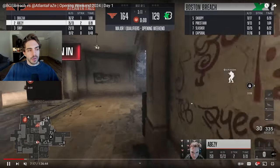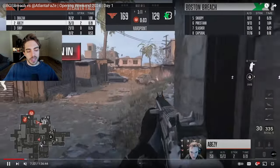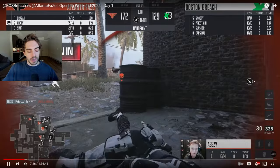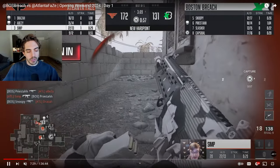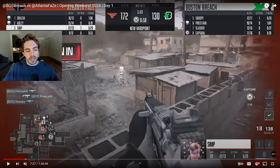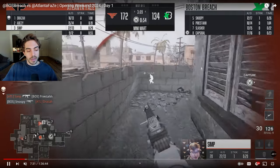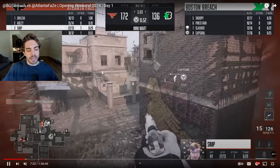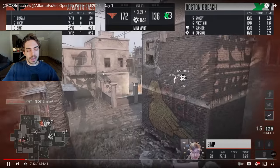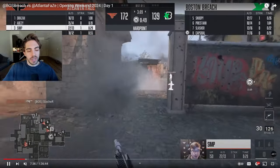Atlanta FaZe groups up. Number one draws attention and tries to make a play on the other side of the map. He gets some shots off but doesn't get the kill — number five actually gets this kill on number one, which is really important. Now with number one dead, they can focus all attention on the red side. Trades go down on the red side and Snoopy gets his kill, allowing him to take a nice route into red to flank these guys toward the useless side — Snoopy right on their back, pinching them for a free kill.